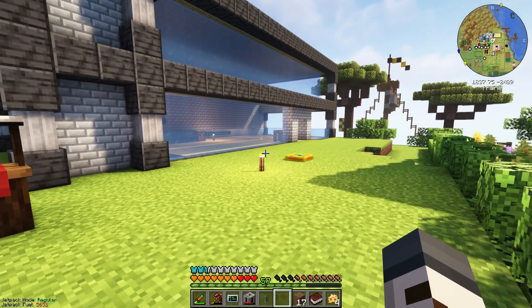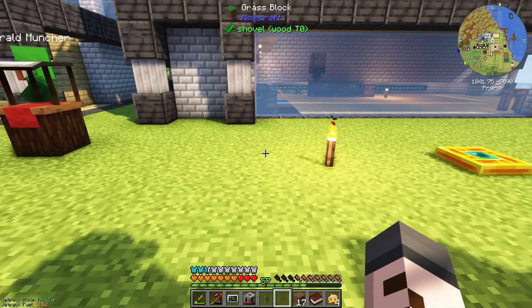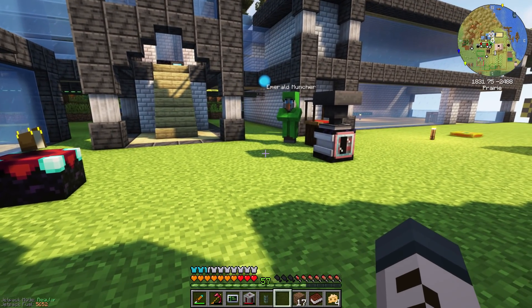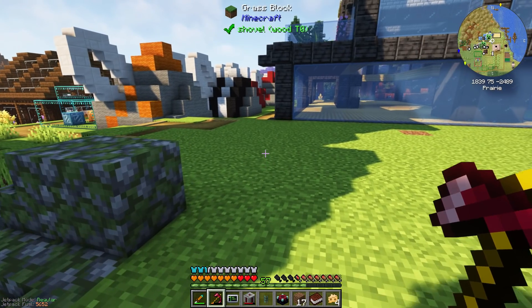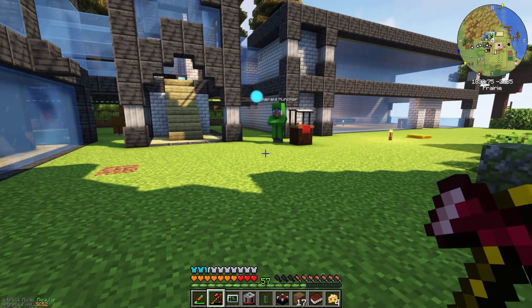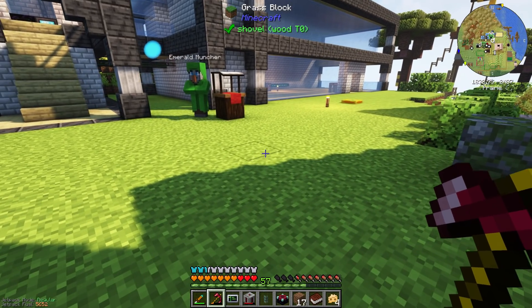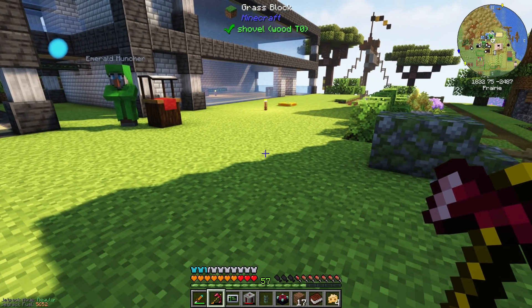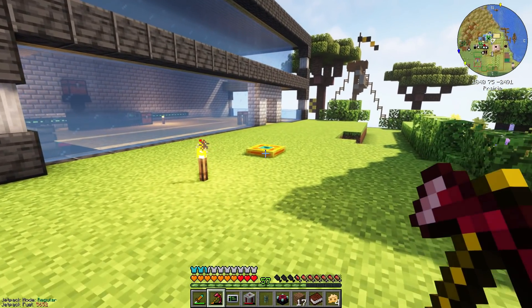We've moved all of the wind generators from the front of the lab, because the only reason they were here is because it was easy. And the problem we had is that the whole place was just looking real messy. It looks kind of ugly, but I think it happens to everybody playing modded Minecraft. You start building things just outdoors on the grass because it's quicker and easier. And then before you know it, everything just looks like a giant mess at the front of your house. So let's start tidying this up and getting things back to how they should be.